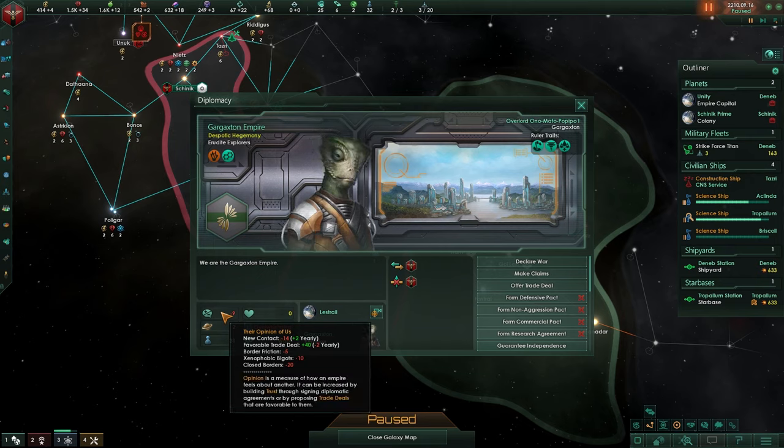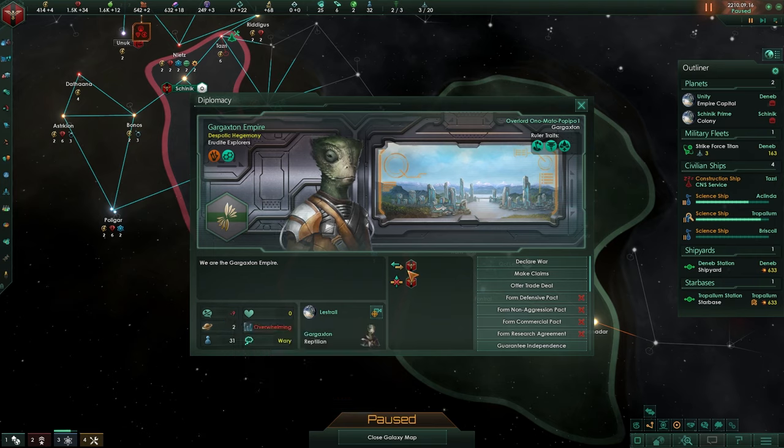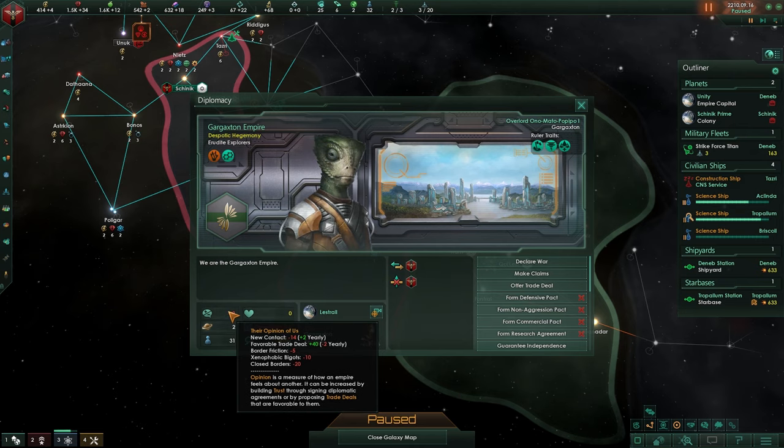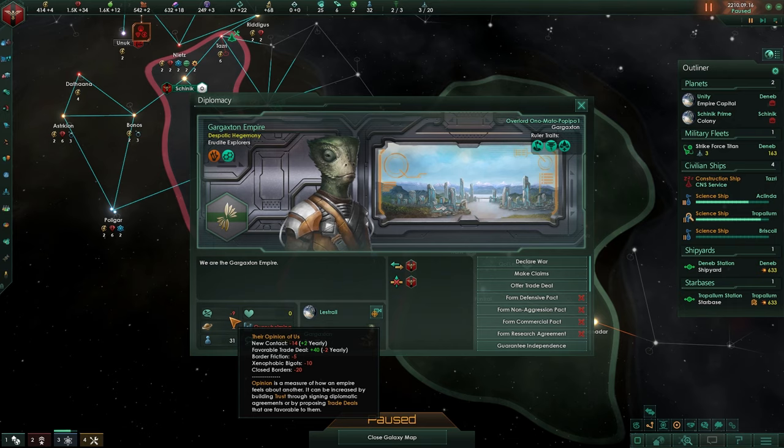Their opinion of us isn't too bad because we made that trade deal. As you can see we have a trade deal with the Commonwealth of Men, but they have their borders closed to us, so at the moment it is negative 9. Over time this will change - the new contact modifier is negative 14 and every year it will gain plus 2, so it will go towards 0. However, our favorable trade deal will go down by 2 every year. If we didn't have borders closed it would be negative 10.